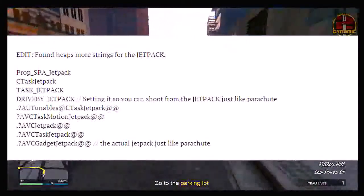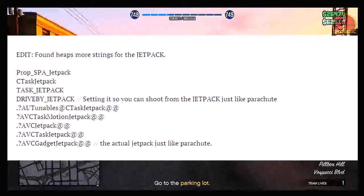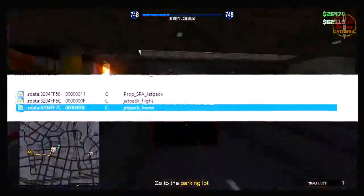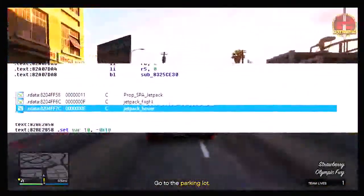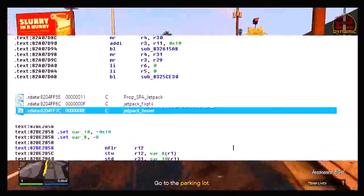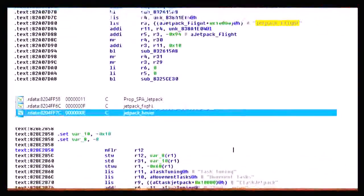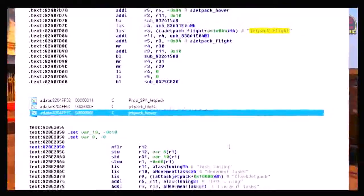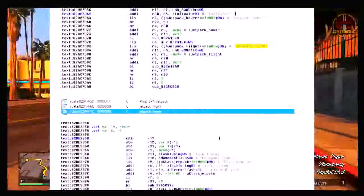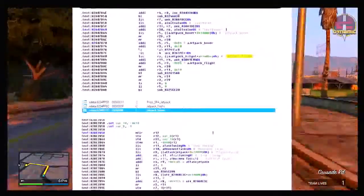A link to the forum post will be down in the description below, and a bunch of other hackers have confirmed these files are in the game. As you can see, here are the 1.13 update files — it basically states prop_spa_jetpack, jetpack_flight, and then jetpack_hover. So there are commands for the jetpack: jetpack flight and jetpack hover. Why is this code in the game if Rockstar is not planning something big? People say it could be a troll, but why would Rockstar add code just to troll, knowing hackers are going to find it? It just doesn't make any sense.